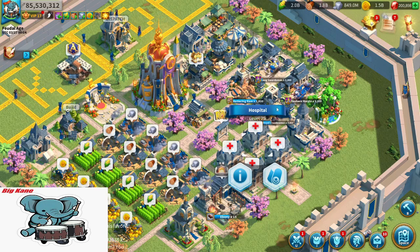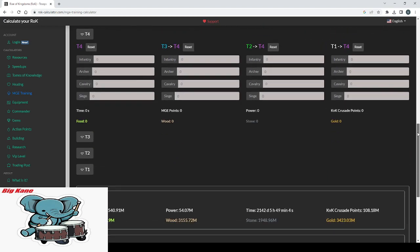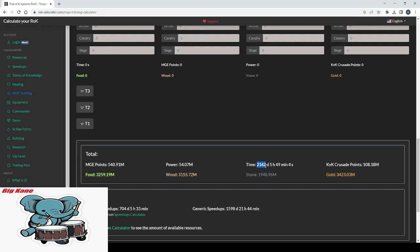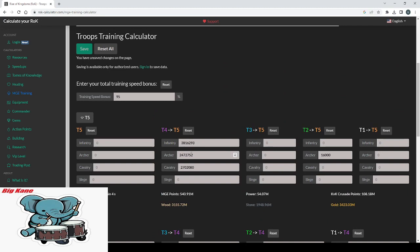Let me give you an example on the ROK Calculator. If you were to have a large amount of T4 in your city and use the same 2,300 days of speed-ups — previously I said I could gain 37.57 million power training a lot of T5 — now look at this: 2,100 days of speed-ups and I'm gaining 54 million power. That is 17 million power more than raw training T5, and I'm using fewer speed-ups. The more T4 you have in your city, the higher your chances are to win Zenith of Power.